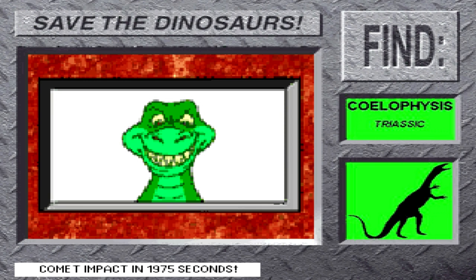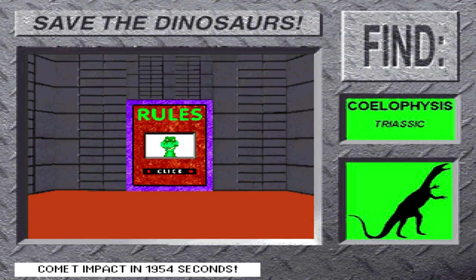You'll get extra time for each dino saved. Are you ready? It's time for the first mission! The first mission is: find Coelophysis! Coelophysis was a late Triassic dinosaur that was 10 feet tall and 601 pounds. Remember, after Coelophysis, there are 14 more dinosaurs to save. Hurry! Save Coelophysis!